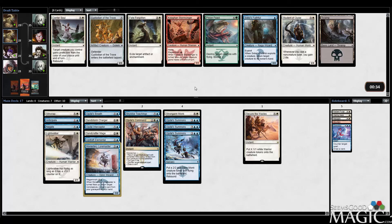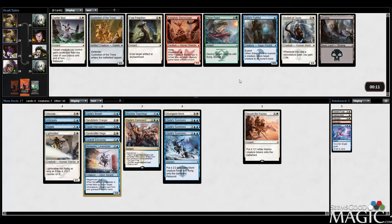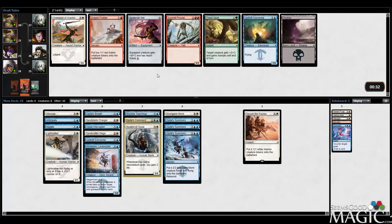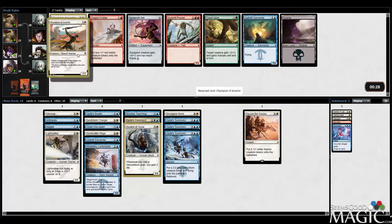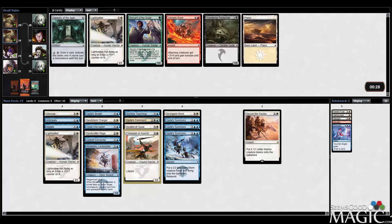Center Soul — this is really insane in this deck. The problem is I kind of want Student of Ojutai as well. Student into Summons is just going to be insane: you play Student, play Summons, gain two, rebound, gain two, get a bunch of dudes, have a blocker. Center Soul's got better synergies with Teachings and Monk, but Student of Ojutai's just got better power getting us to late game. I'll take Champion of Areshen — I typically don't play it, but otherwise I'd take a second Updraft Elemental which I don't really want. Champion could potentially get us to late game. Now I'm kind of glad I took Loremaster over the second Lightwalker, because we ended up getting one anyway.